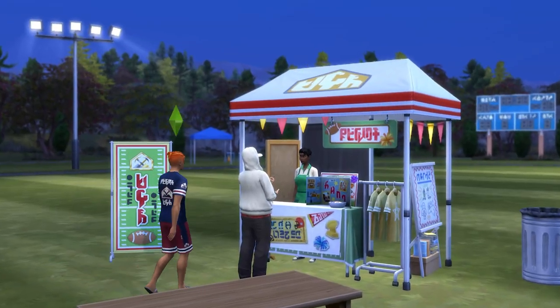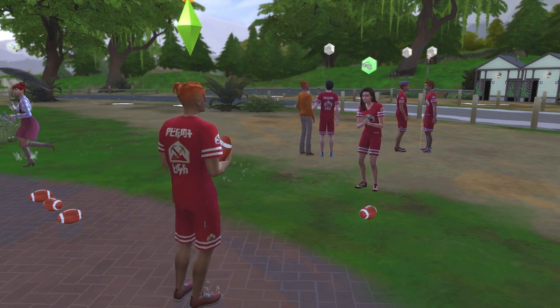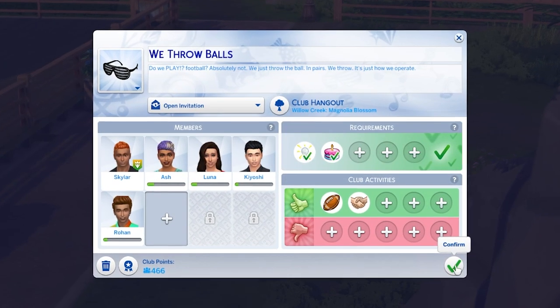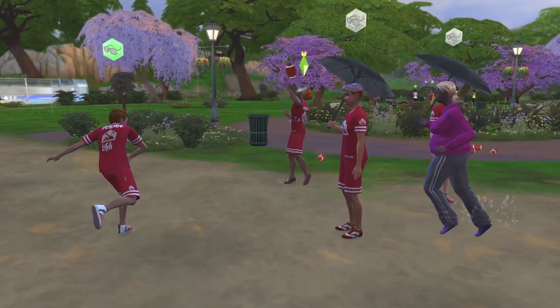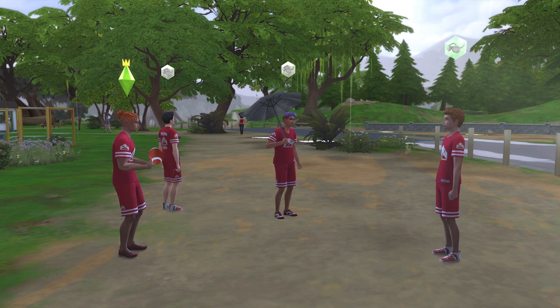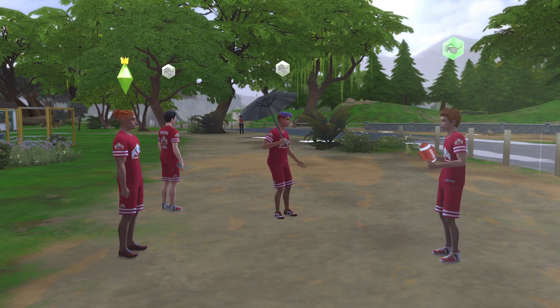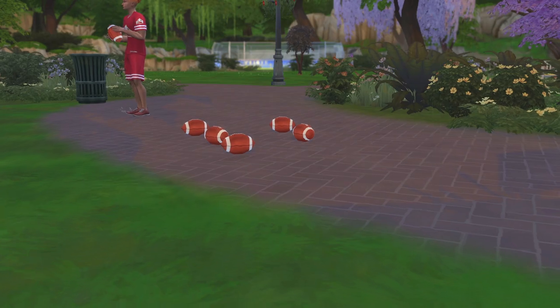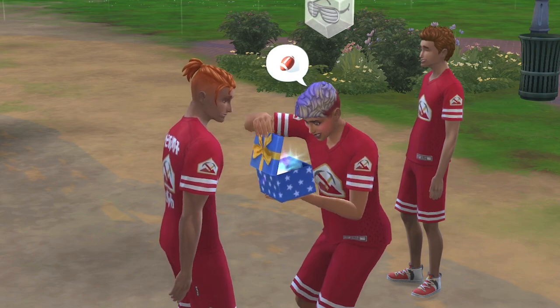While that sums up football in high school years, there are a few ways to take this further. First is by making a more formalized team with a football club, which requires the Get Together expansion pack. You can set requirements for the club — such as sims needing to be a teenager with at least level 2 fitness — and make sure club activities include playing football toss. Note that during actual gatherings, other sims wouldn't really play football toss autonomously, even with free footballs lying around or after gifting members footballs, so keep that in mind.